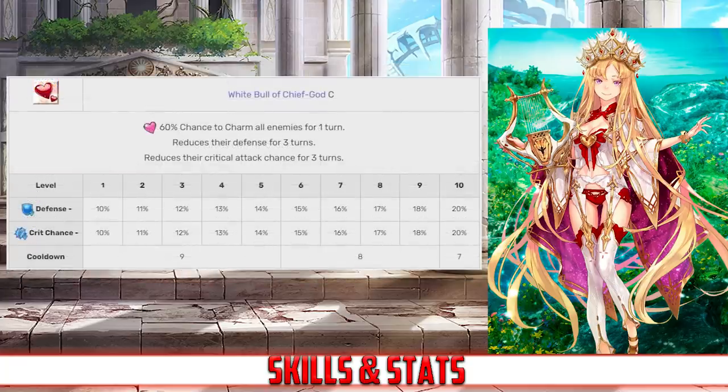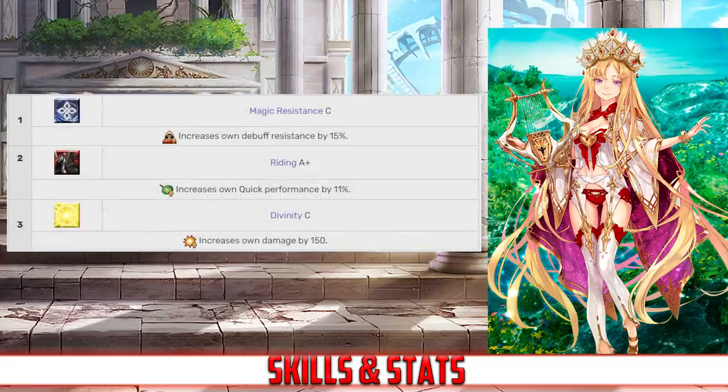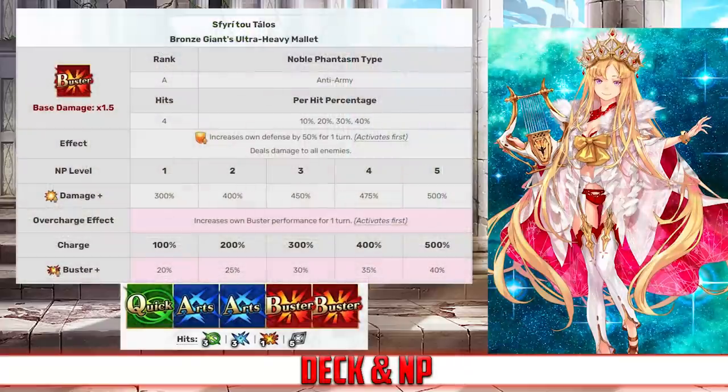Her last skill is White Bull of the Chief God, rank C. This skill has a 60% chance to inflict charm on all enemies for 1 turn, and it also reduces their defense for 3 turns between 10 and 20%, and reduces their critical attack chance for 3 turns between 10 and 20%, both depending on level. For her passives, Europa has Magic Resistance rank C, which increases her debuff resist by 15%; Riding rank A+, which increases her quick card effectiveness by 11%; and Divinity rank C, which increases her damage by 150.